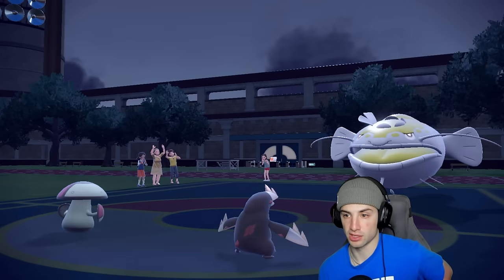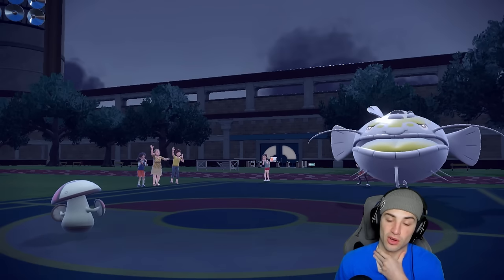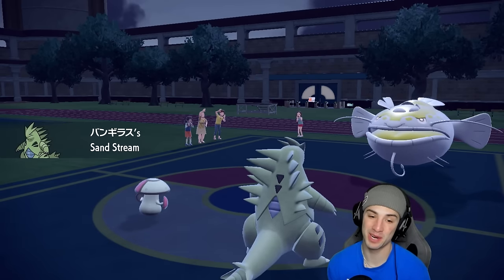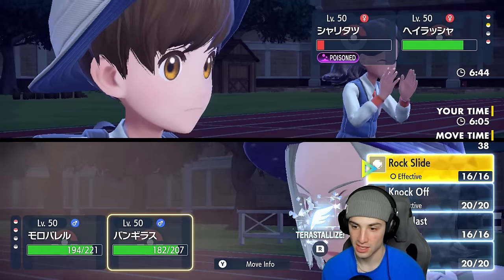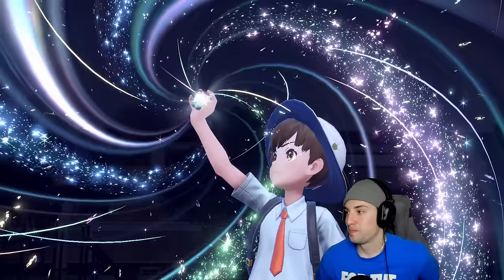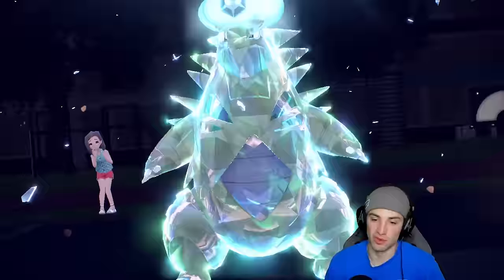Excadrill was just going to die to Stealth Rocks anyway honestly. We've lost this match unless Ttar can eat a shot — no Protect either. Stealth Rocks is doing us dirty. I go for Clear Smog with Amoonguss to remove the stat changes and Terastallize Ttar, choosing into Rock Slide. They'll probably have full HP Flamigo in the back. Clear Smog was clutch — if it works we strip all those boosts.